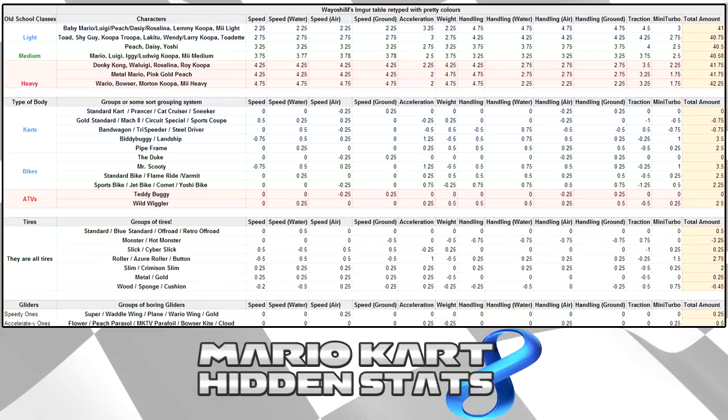One of the most important points is looking at acceleration gliders versus speedy gliders. There are really only two classifications of gliders in this game. The speedy gliders only give you .25 air speed and that's it. But the acceleration gliders — Flower, Peach Parasol, MK Parafoil, Bowser Kite, and the Cloud — give you a little more handling in the air, a little more acceleration, and a little more mini turbo. I really don't see a point in using the speedy ones unless you're doing a time trial in a level where you're in the glider a lot.